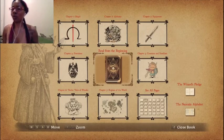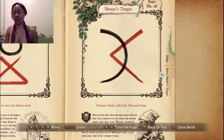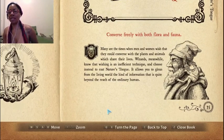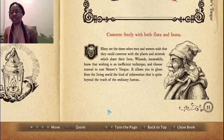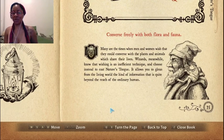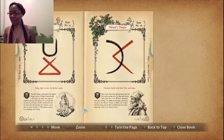So now I'm going to go through the actual Wizard's Companion and read anything we haven't read yet. This is one of the first new spells we got, which I think is really cool — Nature's Tongue. Converse freely with both flora and fauna. Wizards know that wishing is an inefficient technique, and choose instead to cast Nature's Tongue. It allows you to glean from the living world information quite beyond the reach of the ordinary human. We've gotten to talk so far to a crab and multiple pigeons. I can't wait to talk to plants and also ghosts. I think that's a really cool spell.